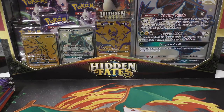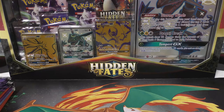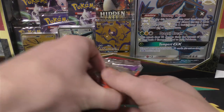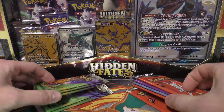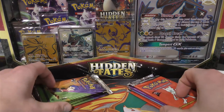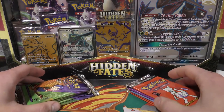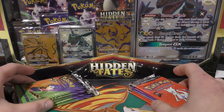Hey y'all, this is TCA Gaming and today we have a pretty cool opening. We're gonna open up ten unweighed booster packs — five first edition Gym Challenge and five Base Set 2. These are all unweighed and were bought by the same guy who's looking only for holographic cards.